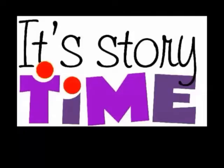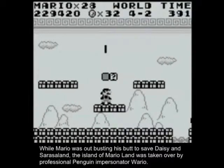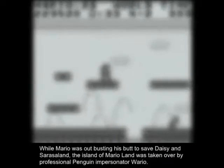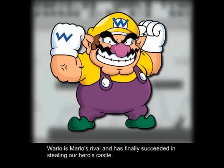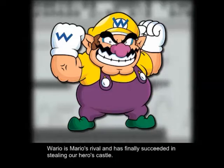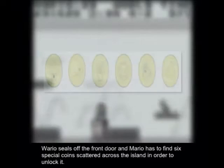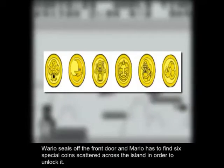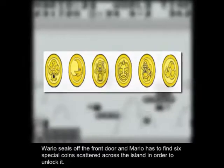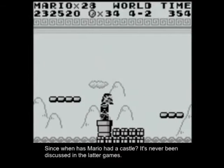Time for Storytime! While Mario was out busting his butt to save Daisy and Sarasaland, the island of Mario Land was taken over by professional penguin impersonator, Wario. Wario is Mario's rival, and has finally succeeded in stealing our hero's castle. Wario steals it right off the front door, and Mario has to find six special coins scattered across the island to unlock it. Since when has Mario had a castle? It's never been discussed in the later games.